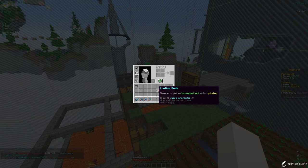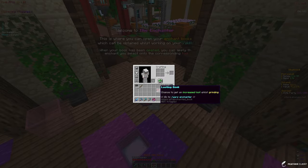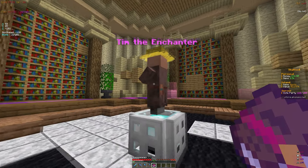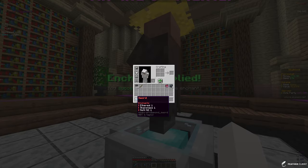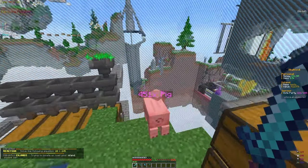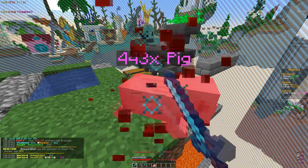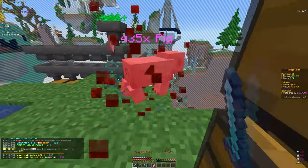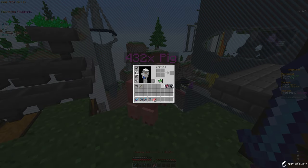Going to grind out some XP for the enchant books. Back now with 43 levels — enough to apply one book. Going to apply multi-kill for now and hold off on the looting book since grinding takes a while. Boom, it applied. Back on the island — I can see multi-kill working, which is really good. With sharpness we're killing mobs a lot faster now, which is definitely going to help us grind.